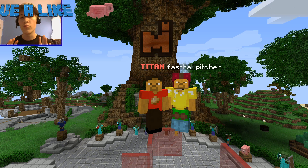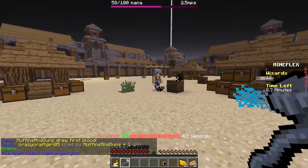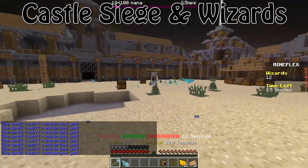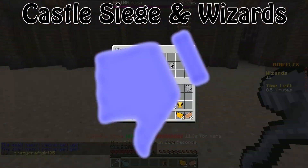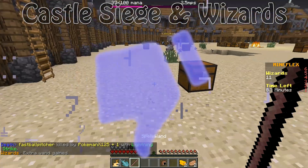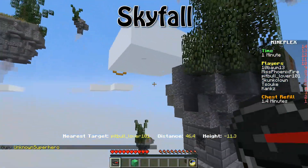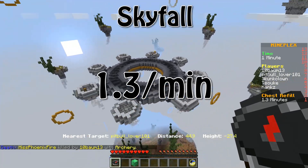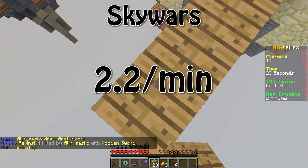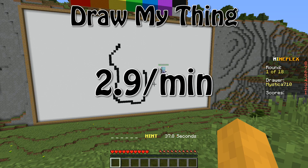Here's what we found, starting from the worst going to the best. The worst are Castle Siege and Wizards — Wizards because it gives you almost no gems or treasure shards, and Castle Siege because the wait is too long; it takes forever to find a game. Next is Speed Builders at 1.1 gems per minute. Skyfall is next at 1.3, then Skywars which almost doubles that at 2.2. Survival Games and Draw My Thing are both at 2.9, basically the same.